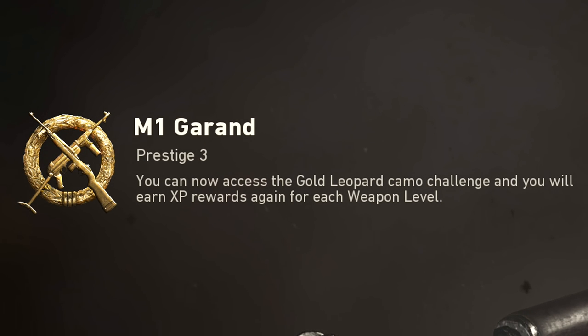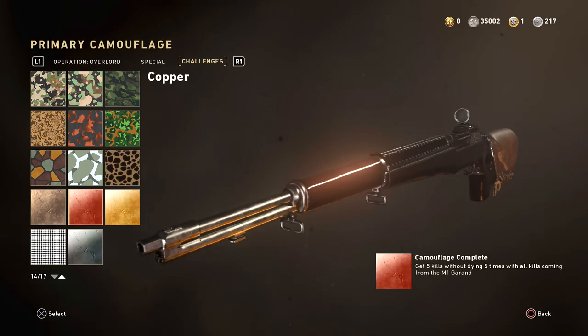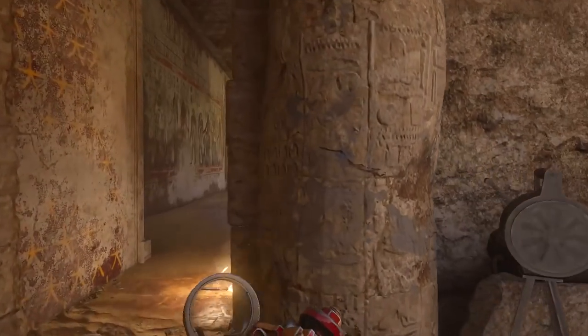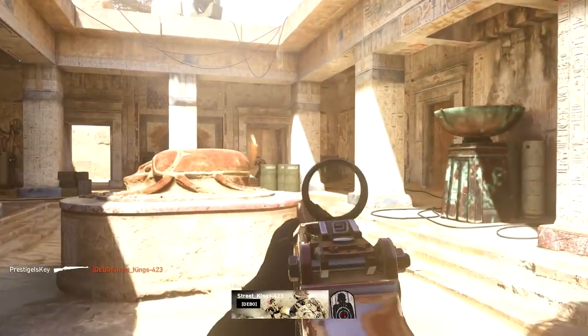Once you actually Prestige your weapon though and you go to check out the camo challenge, it's not actually there, which is kind of weird — so it's probably just a little bit glitched at this moment. And speaking of glitched, I think I actually completed this challenge, even though it's not showing up in game, it's still tracking like it should.